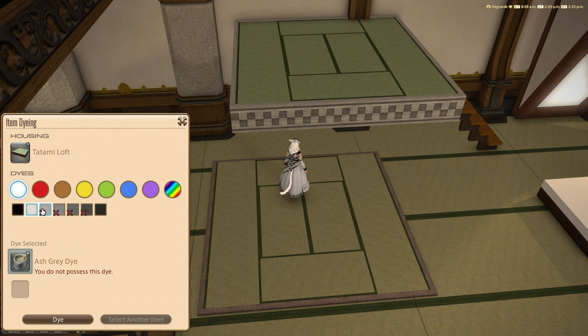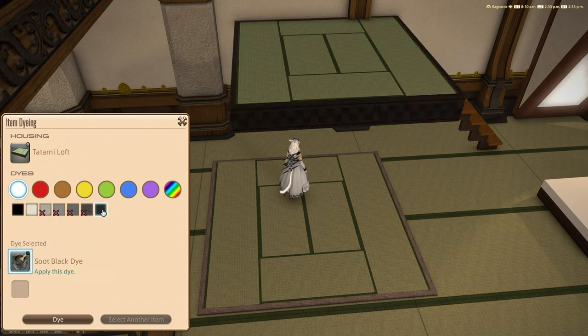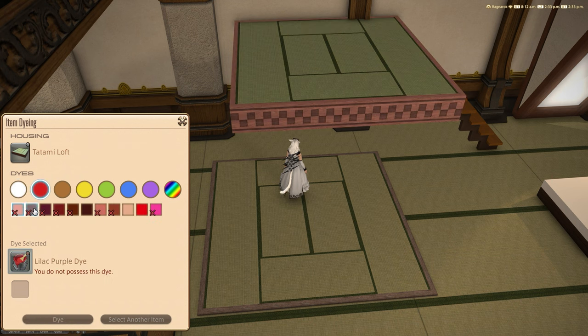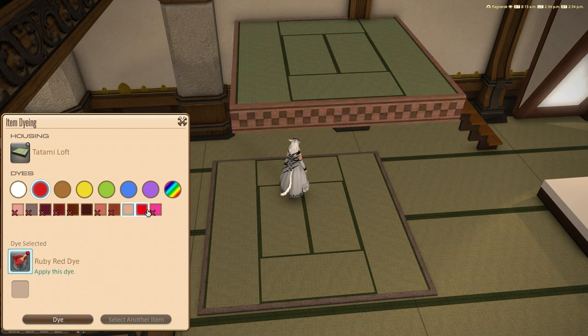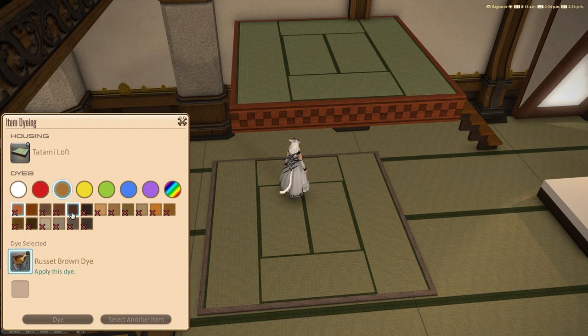We've got various different dyes — whites and things that change the color. You're going to end up with better results with contrasting colors rather than darker colors like reds and blacks. Brighter colors work nicely, and different wood grain effects will show up well. I quite like this sort of pumpkin orange color that really pops the mat out.